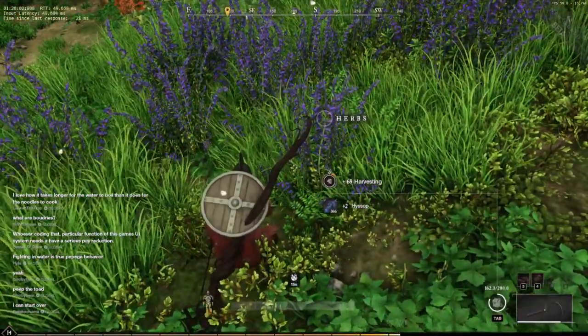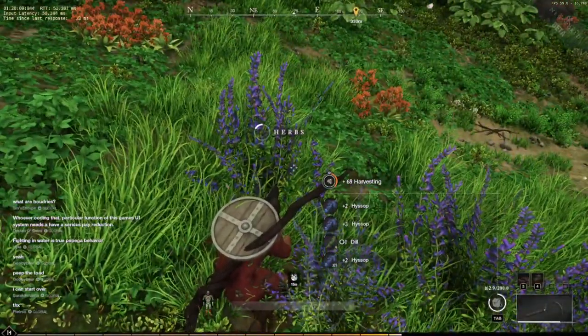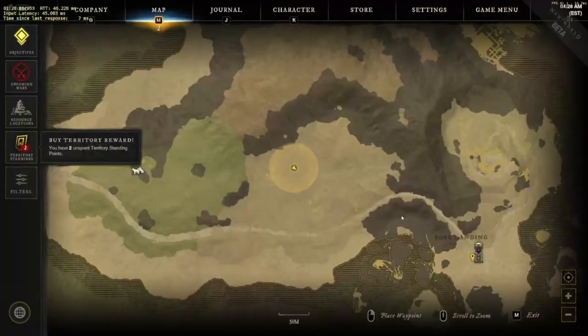So that's cinnamon, dill, saffron, and nutmeg. I think we're just missing saffron — I think we got all the other ones. There we go, we got saffron as well.